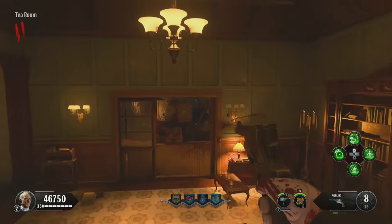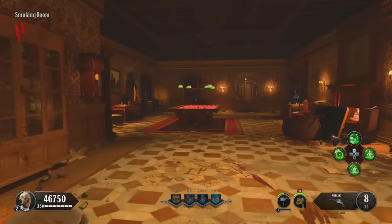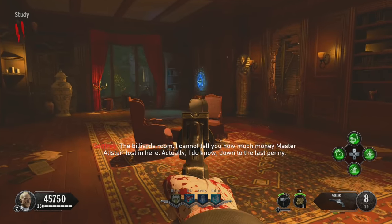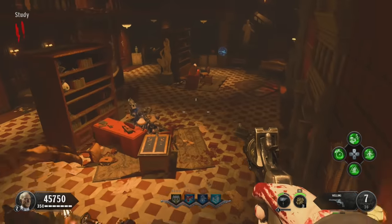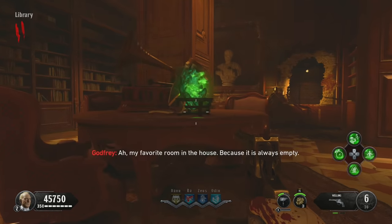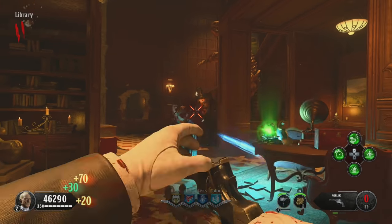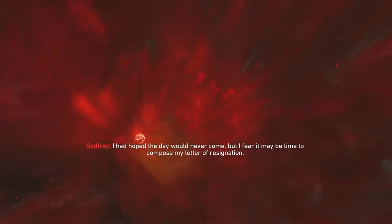The next challenge is the green crystal challenge. This crystal can be found in the study or in the library, and I'm going to show you the three possible spawns. One vase is upstairs on a coffee table. Downstairs in the library there are two more spawns: one on the left-hand side and one on the right. Break open your vase, fill the crystal with souls, and when it's filled, gaze into it — you'll be shown one of three clocks.